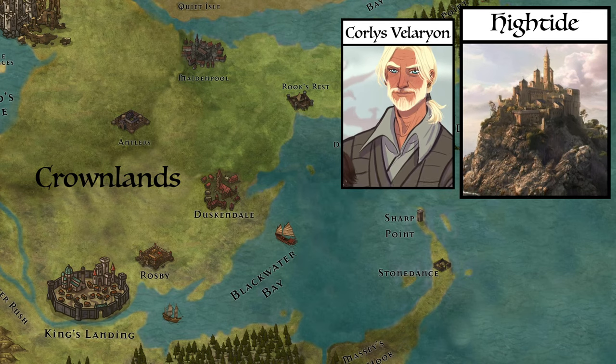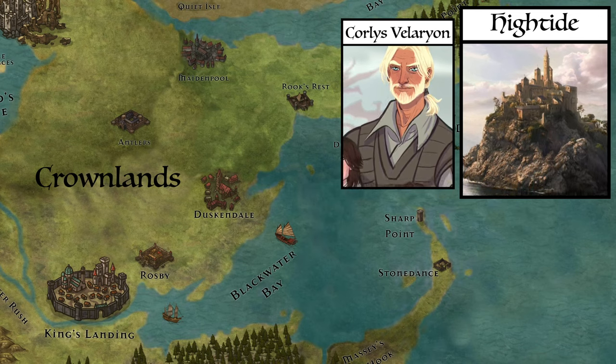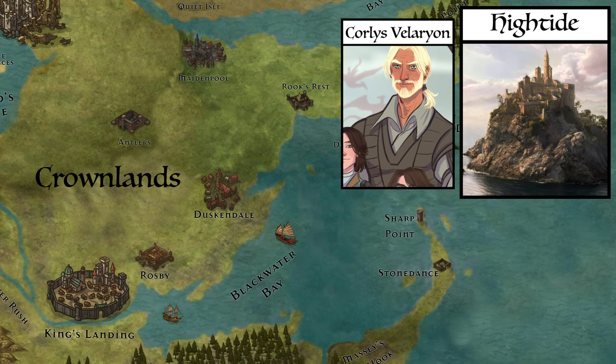Corlys constructed Hightide to replace the damp and overcrowded ancestral seat of House Velaryon, Castle Driftmark, giving House Velaryon a seat to be proud of, constructing the castle out of the same pale stone used to construct the Eyrie in the Vale of Arryn.